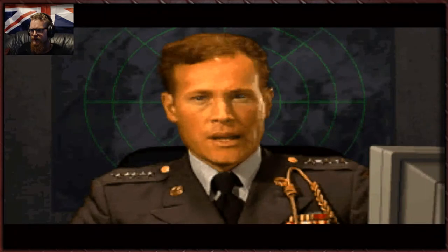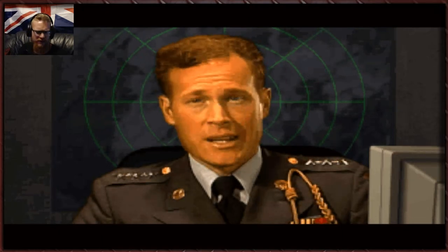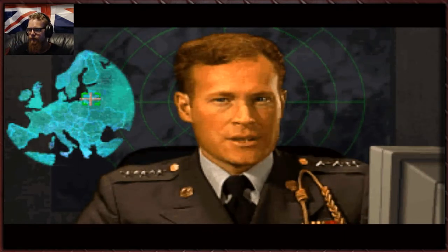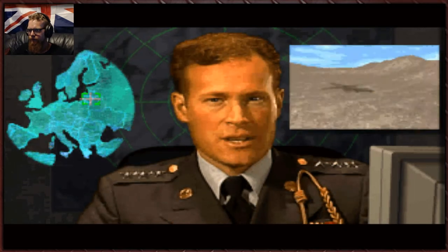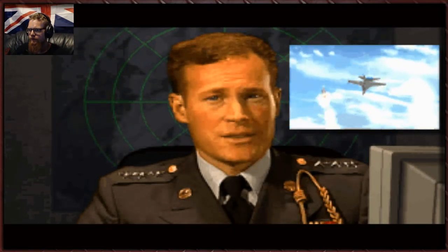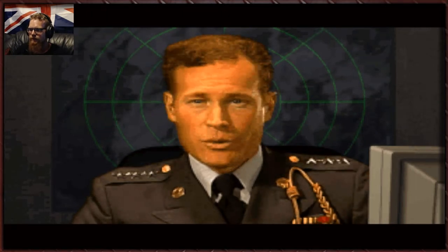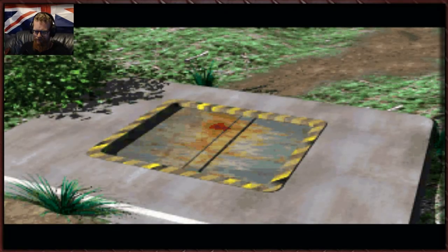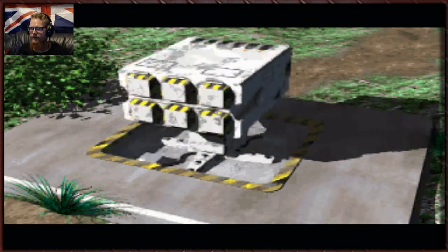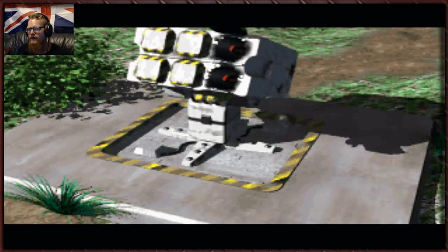The mission briefing plays: somewhere in this section is a Nod base protected against airstrikes by Nod SAM sites. Knock them out so Colonel Morelli can provide air support to make it easier to take out the base. That sounds ominous — 'civvy time at the UN.' Yes, SAM sites — these things are a pain.